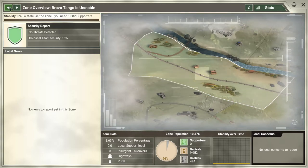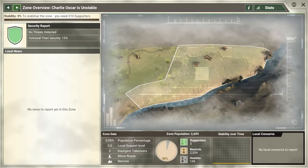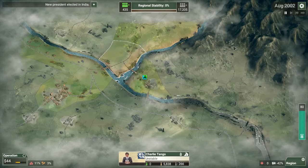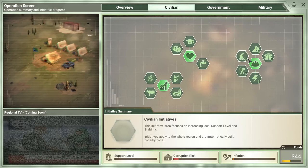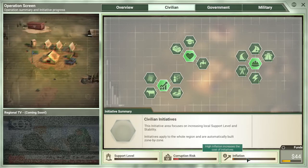There are a couple of other regions we know a little about — zero supporters, 424 hostiles, everyone else neutral. Same story nearby with 410 hostiles and no supporters. Right now we're pretty weak in the countryside, with all our supporters in the city. But we don't have a ton of hostile people out there either. Charlie Tango is close by, unstable but right next door with nice crossroads. We need to keep an eye on these places to see what kind of projects and infrastructure they want.